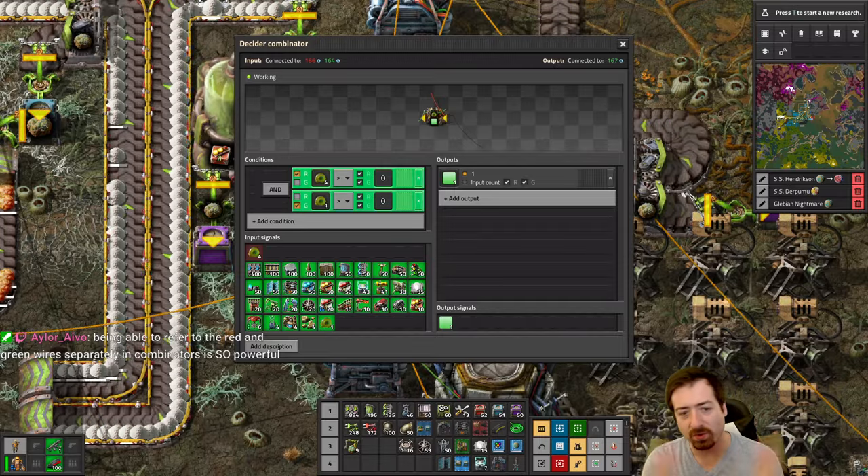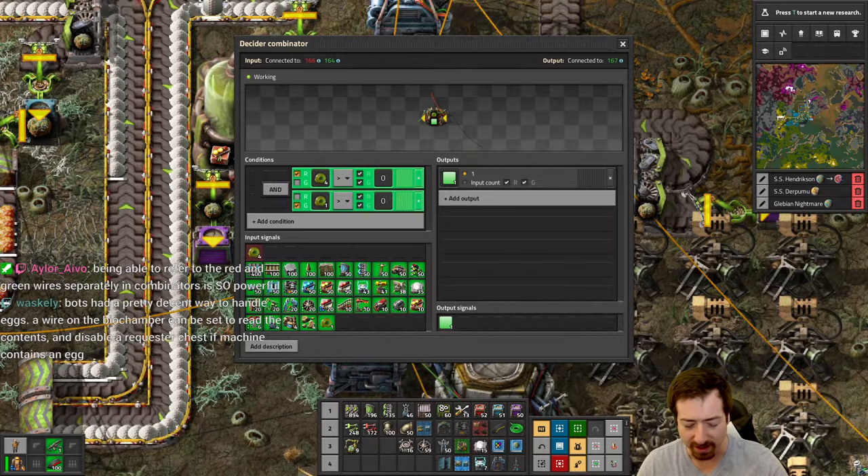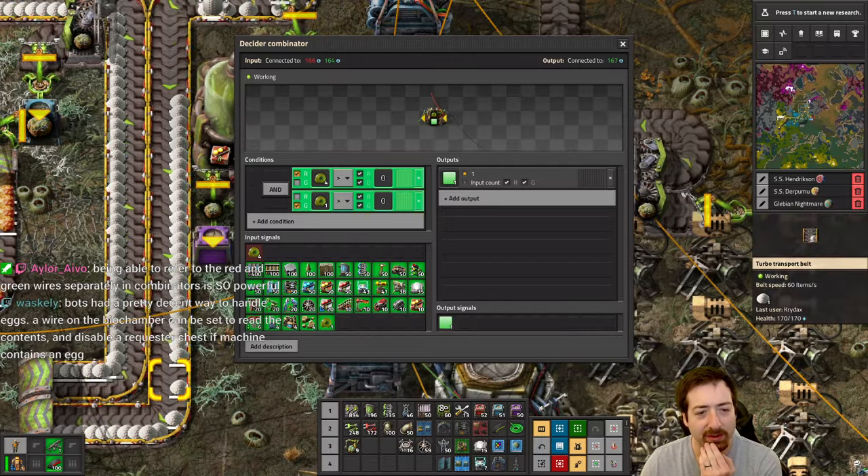Hello everyone, Crydax here and welcome back to Gleba, the Factorio Space Age nightmare — I mean beautiful dream — the dream of nutrients flowing along belts.